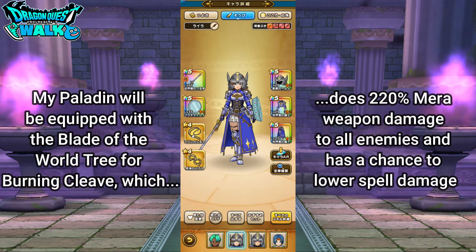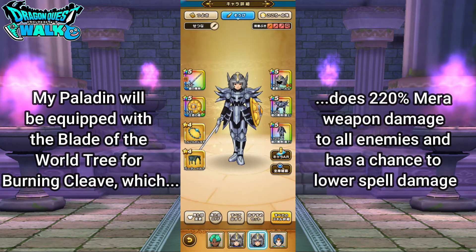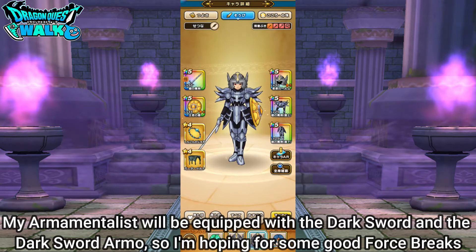Burning Cleave lowers the amount of damage that magical attacks will do, so hopefully I'm able to get that secondary ability off. Since Garuda is going to be weak against Dorma, my armamentalist is going to be equipped with the dark sword, of course, so this should come in handy as well.